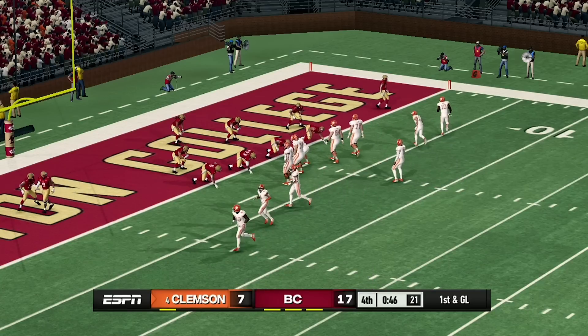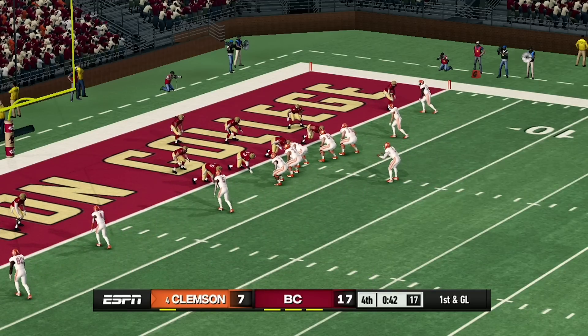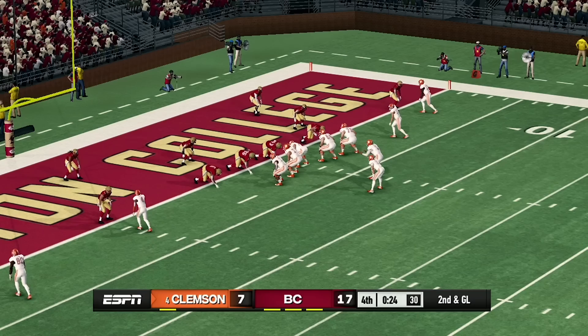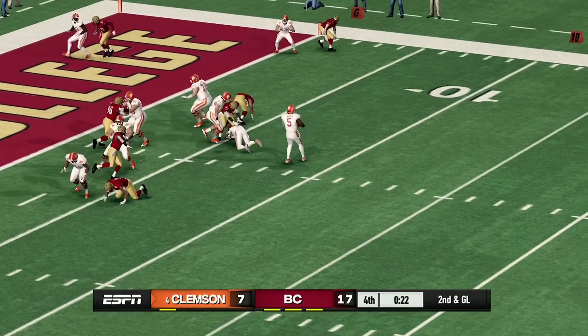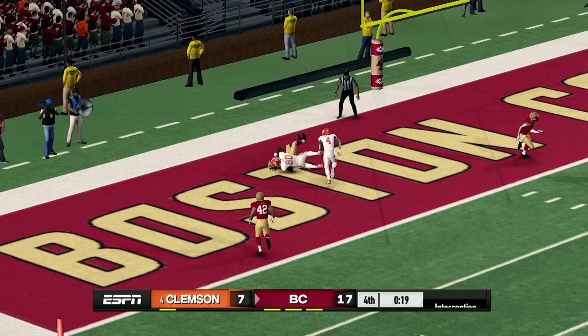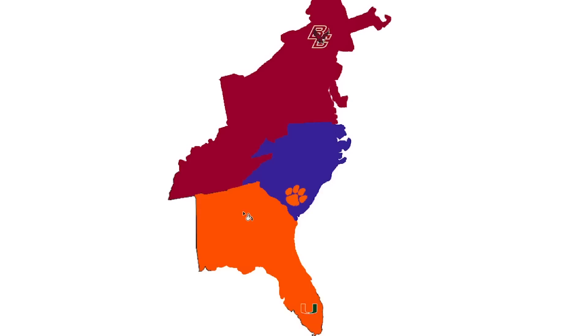I was not expecting this score at all — Boston College is up 70 to 7 against Clemson. Clemson needs to get back into this game fast. It looks like Clemson's pass got picked off by Boston College. No way — this game is over. Boston College upsets Clemson. I cannot believe that game — Boston College just upset Clemson, who just got eliminated. We are down to the final two teams.